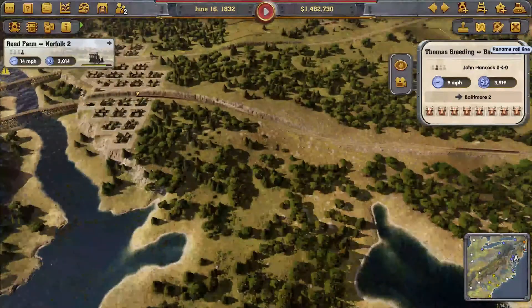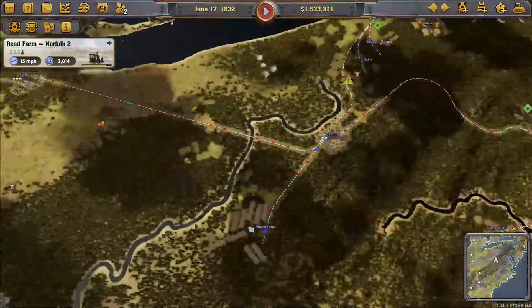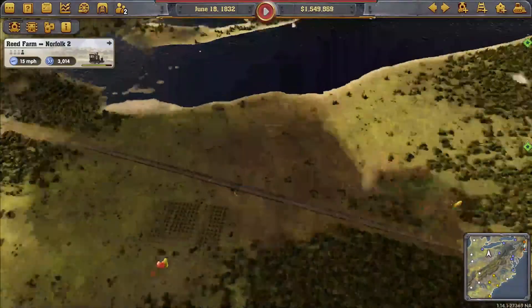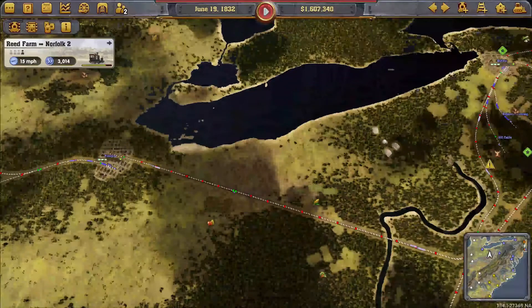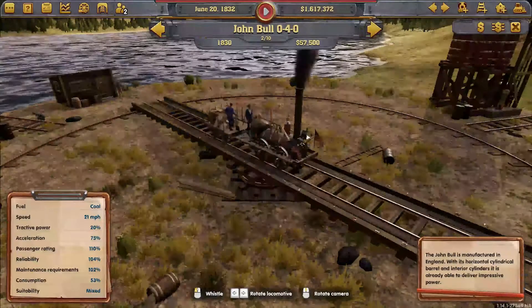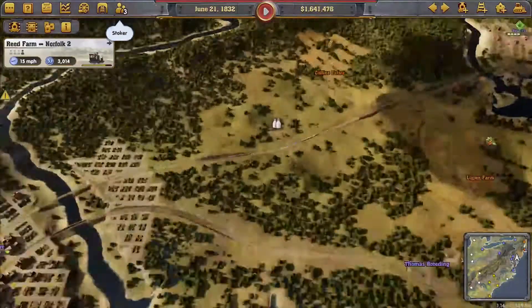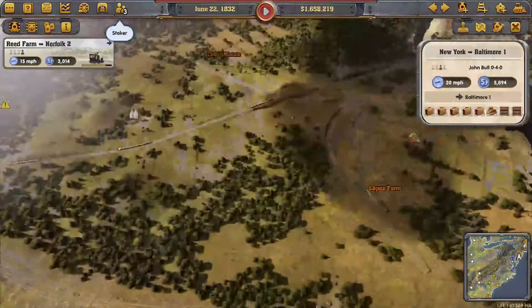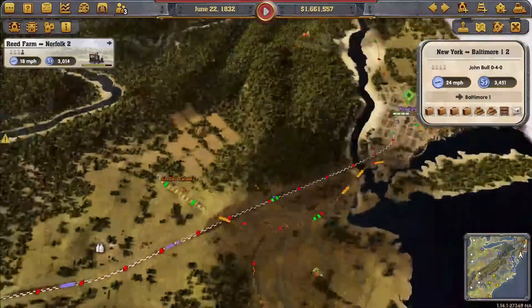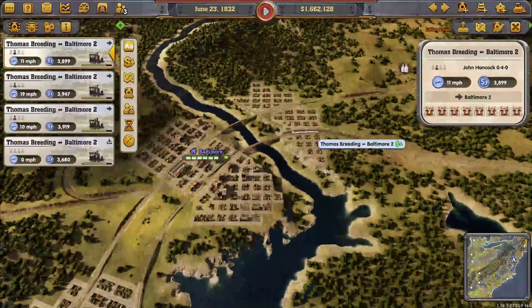The John Hancock speeds things up because when you connect cities you want faster trains. Let's upgrade these lines as well. We need a John Bull here - this should have been a John Bull yes. And this might be a John Hancock but that's okay.